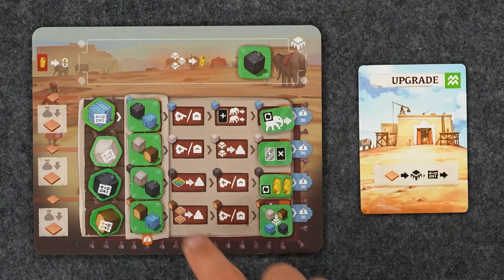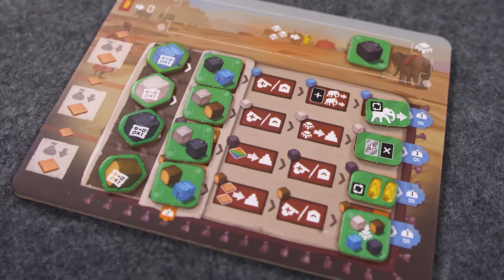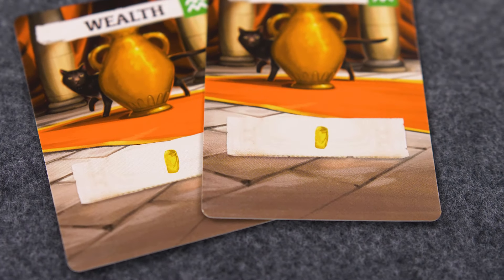When you see this symbol, you will move the matching tablet resource token to the right. For instance, if you moved a tar resource to your warehouse, you would move the tar tablet resource one space to the right. Moving these tablets unlocks better resource tiles and powerful one-time actions on your cards.